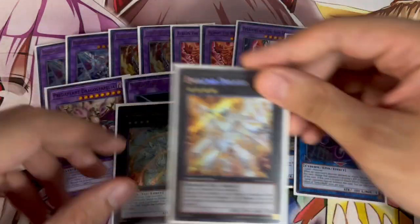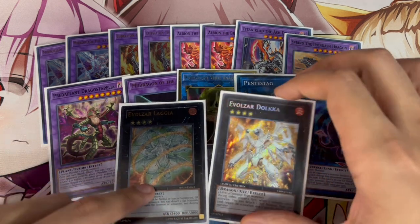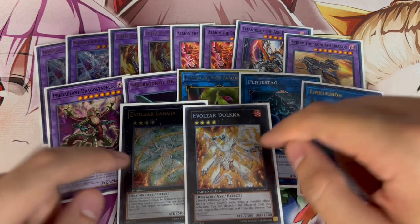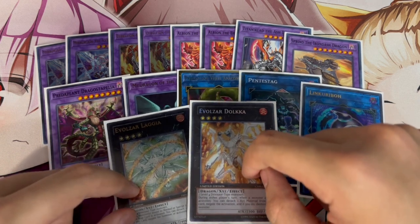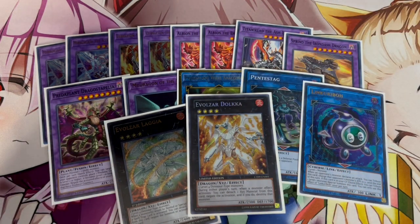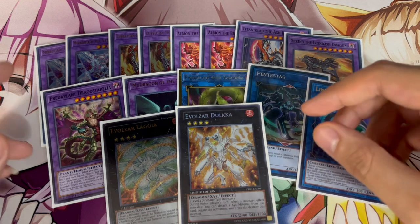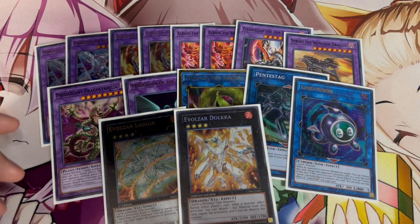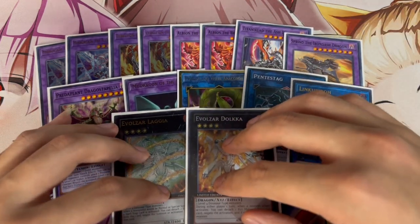Lastly, one Logia and one Dolka round out the extra deck. These don't come up too often since Branded locks you into fusion summons, but if you're forced to go first you'll typically make Dolka as part of your combo, which is very powerful. I'm not playing Extravagance or Prosperity — the deck is very consistent already with one-ofs of everything needed, and the ratios have been working great.